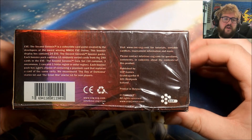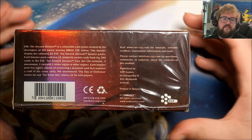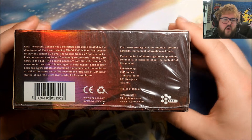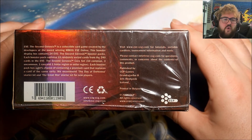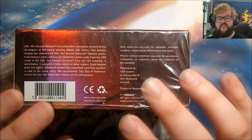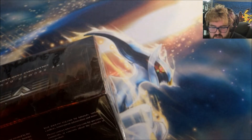So it is a collectible card game created by the developers of EVE Online. This booster is going to have 24 booster packs. Each booster pack contains 15 cards: 10 commons, 3 uncommons, 1 rare, and 1 home region or outer region. Each booster pack has a 50% chance of containing a premium card, so it sounds like there is a full parallel foil set, which is very interesting. I think this was a relatively early game to have a full parallel foil set — 2006, so I guess not that early, but still, a full parallel foil set makes it interesting for collectors.